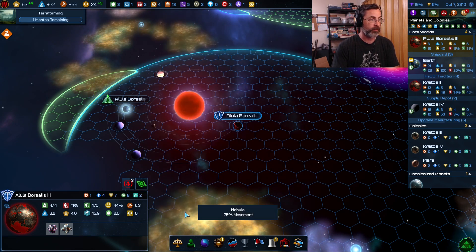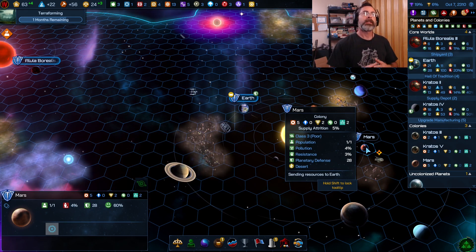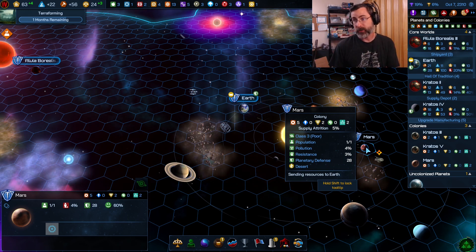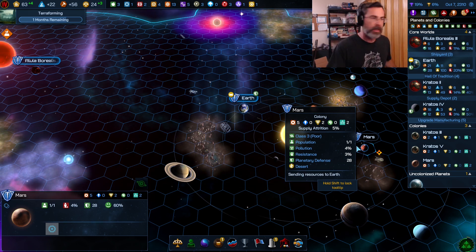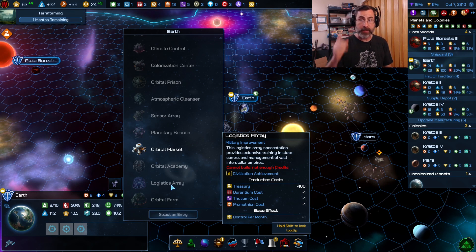I can build an orbital market on Mars right now — let's do it. This is especially effective on a planet like Mars where it's not a core world, not at the border, and you don't really need it for anything specific. A market will definitely help. It costs one Durantium — the cheapest orbital you can make. Back to Earth: was there one I definitely wanted to build?